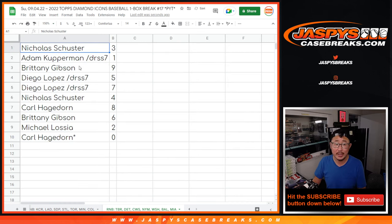All right: Nicholas with three, Adam with one, Brittany with nine, Diego five and seven. Nicholas with four, Carl with eight, Brittany with six, Michael with two, and Carl with zero.